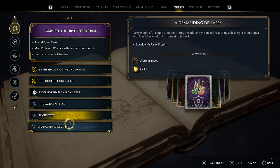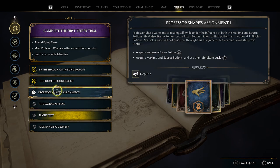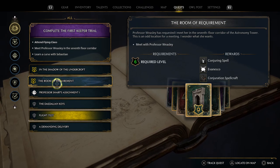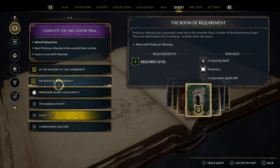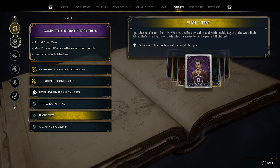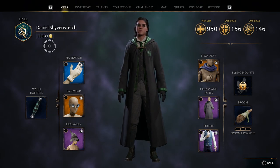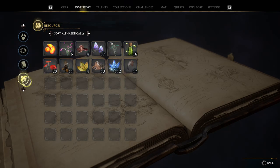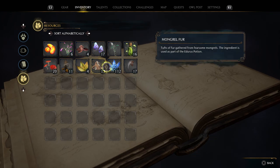Perry Pippin of J. Pippin's Potions — regarding the delivery, we also got the flight test. Professor Sharp wants me to test myself under the influence of both the Maxima and Endurus potions, and also to field test a Focus potion. And there it is — the Room of Requirement confirmed! Conjuring spell Evanesco, Evanesco, and Conjuration Spellcraft. We've got a lot to do — what potions do we have would probably be the most important thing to check.